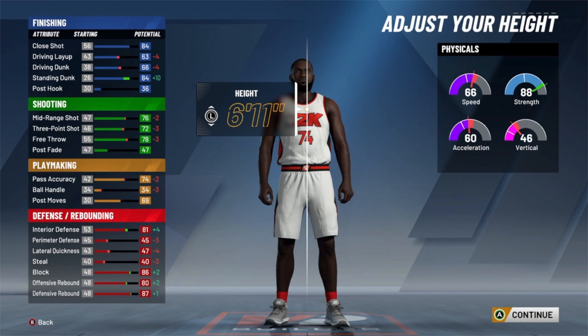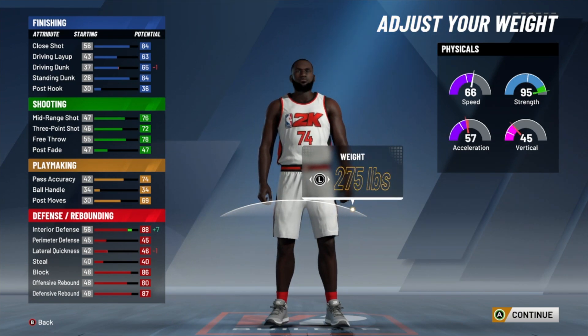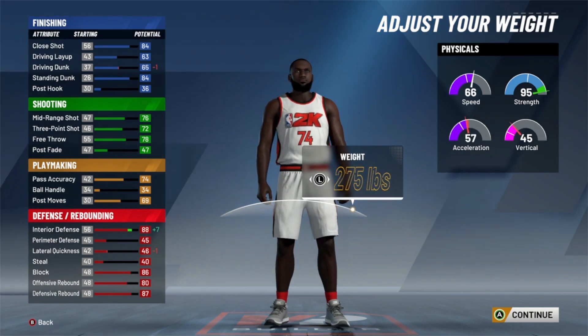6'11 is the best height for big man builds in my opinion, period. If you want to go center, the best height is 7'1 — there's a case for 7'3, especially if you're a post scorer, but 7'1 and 6'11 are the best heights. For weight, I went max weight. I want my strength to be 95 so that once I hit that 99, the plus 4 is gonna end up being 99 strength.